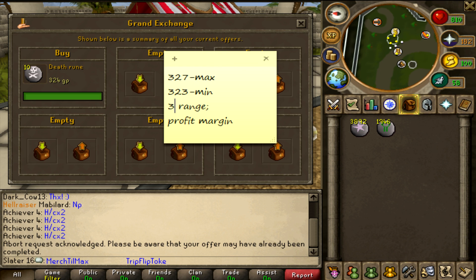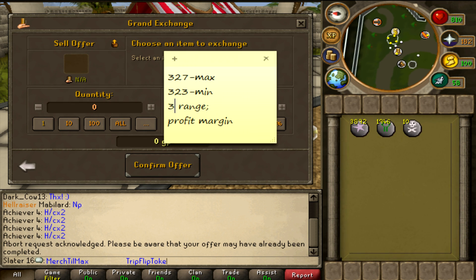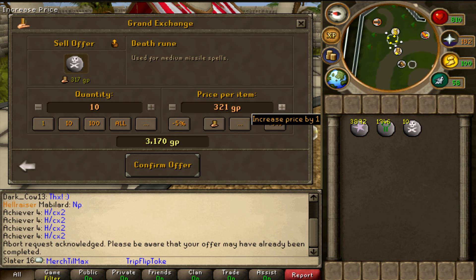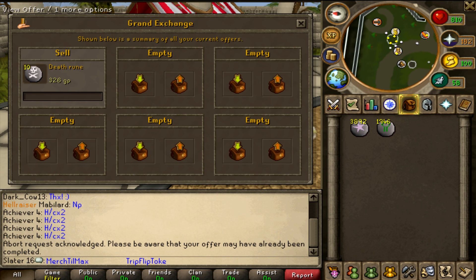Now we'll collect those and attempt to sell them back for 326 — that's only 2 GP profit but it's just showing you it can be done. I'll start it back up whenever I get a buy. It took literally about two seconds.